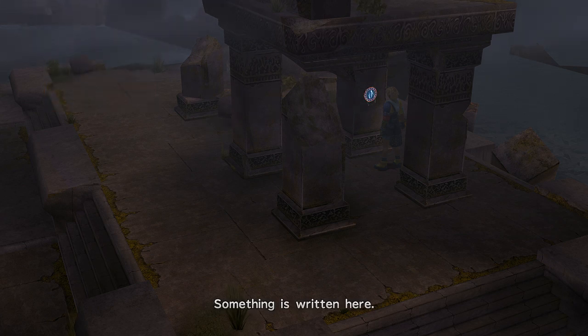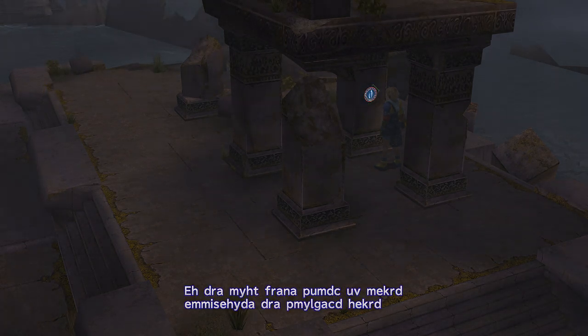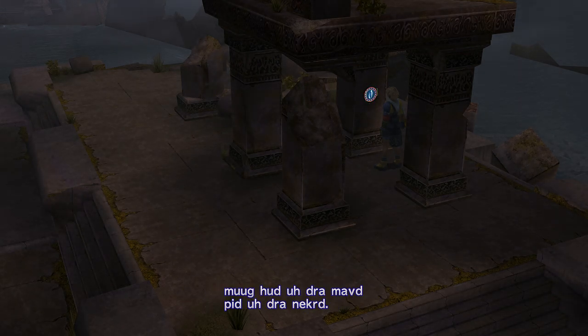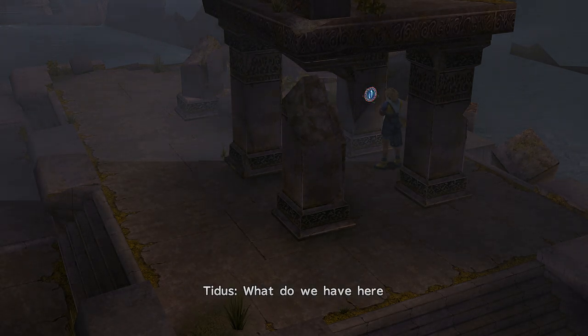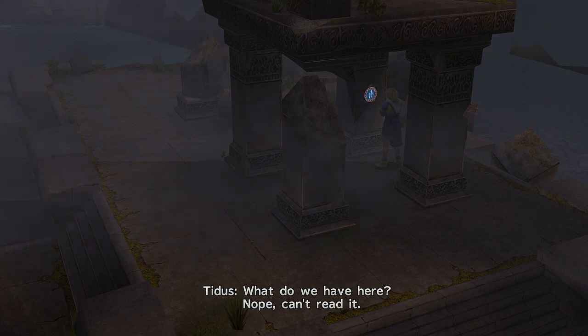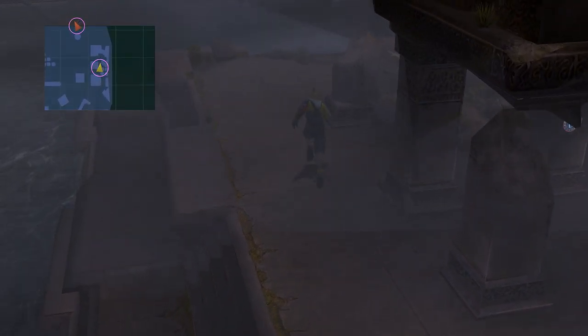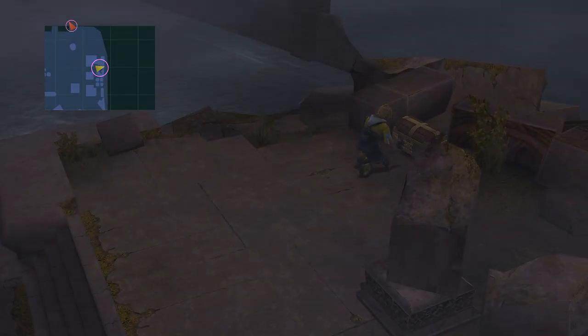Something's written here — maybe Macalania. I can't read it. Anyways, behind here we got a chest — our first chest. We got 200 gil.